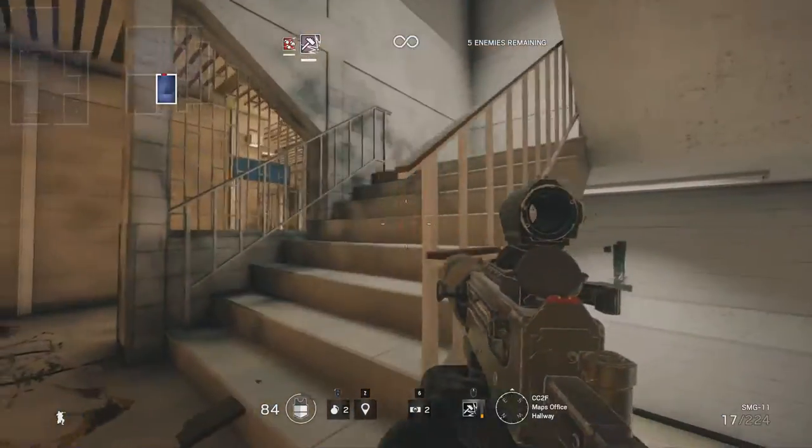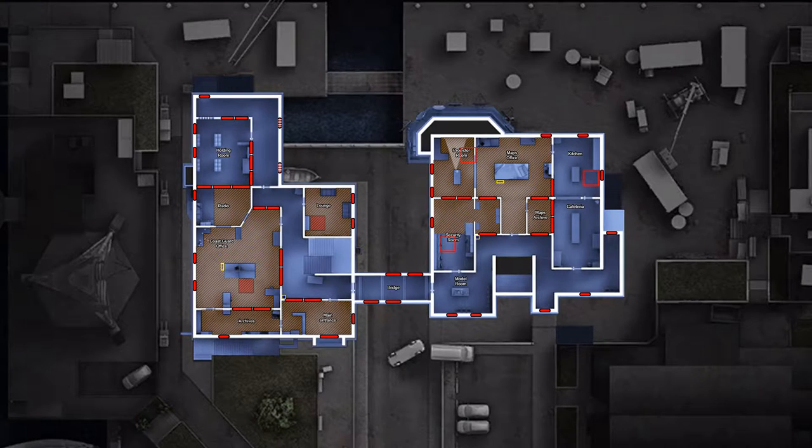Time to check out the first floor map. As you can see breaching the first floor from the outside is quite a different matter compared to the ground floor. There are a total of 25 different doors and windows all around both buildings and there is a breachable wall in the southern part of the coast guard building. If you're already inside the buildings you can come up the stairs from the ground floor or down from the second floor. Floor breach points include one above the security room, one above the projector room and one above the kitchen. Spare ammunition can be found both in the coast guard office and in the maps office. Beware of two cameras: one in the coast guard hallway and one in the maps office hallway. And with that let's go!